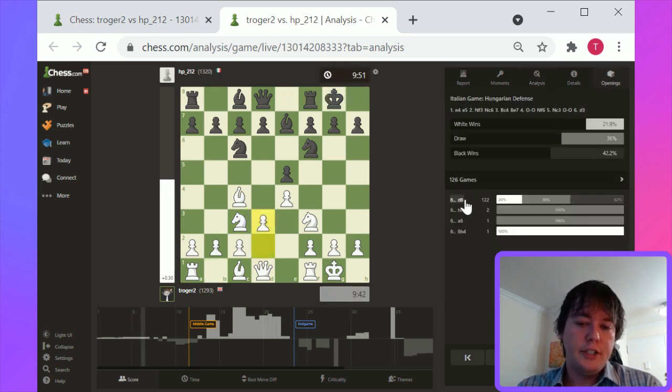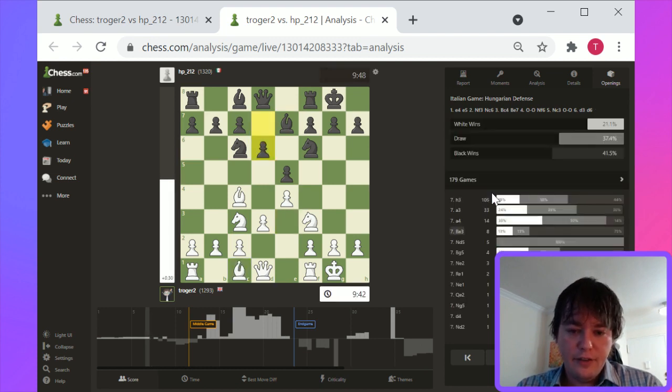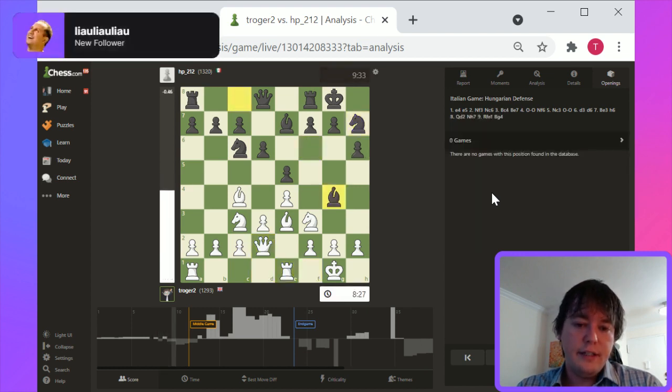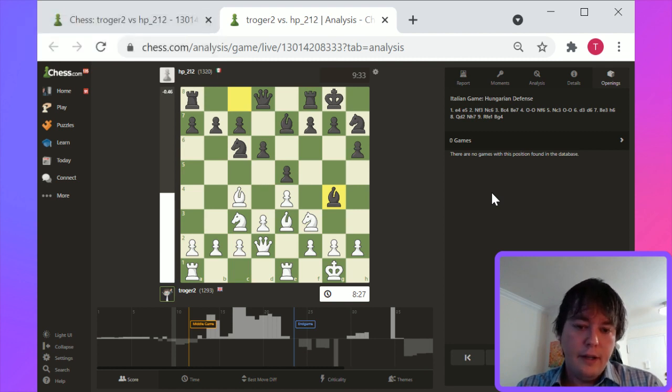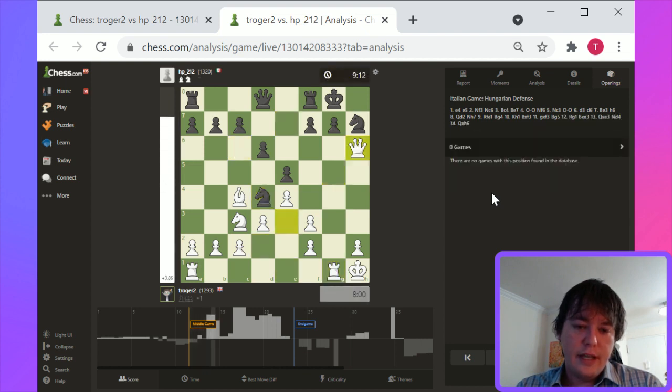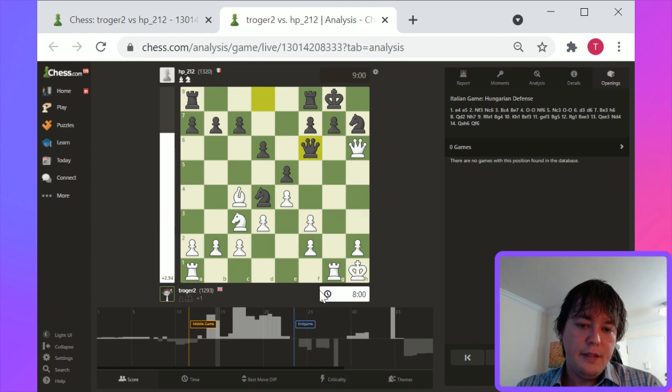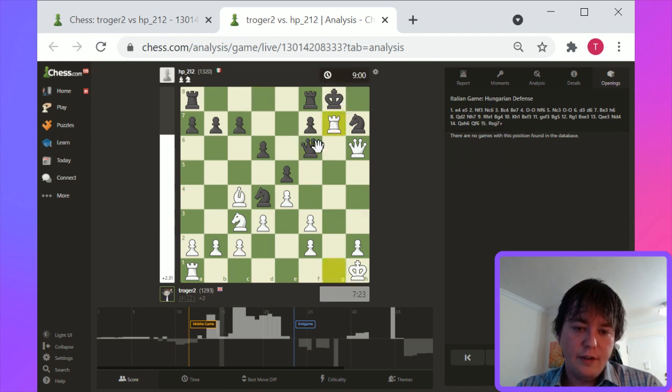Here we're in an interesting opening position, and Bishop e3 is obviously a playable move — it's a straightforward developing move. Rook g1, Queen takes, and Queen takes h6 here. So by this point, black has made a few tactical errors. I think maybe Rook takes g7, Queen takes g7, Rook to g1 here — that might be the best alternative.